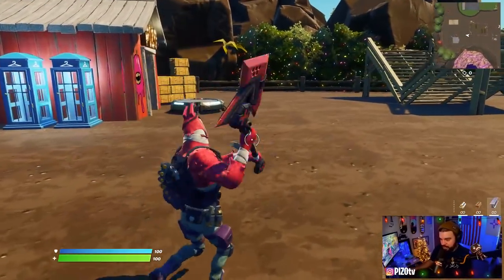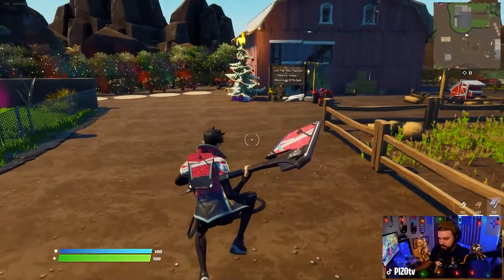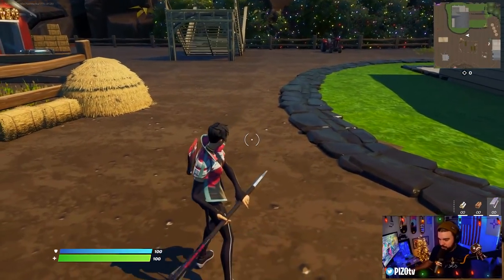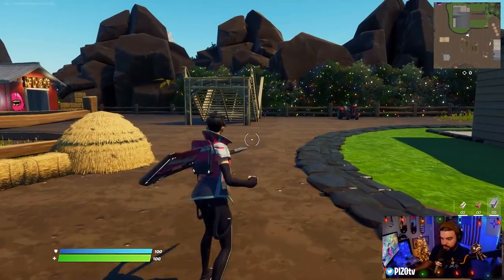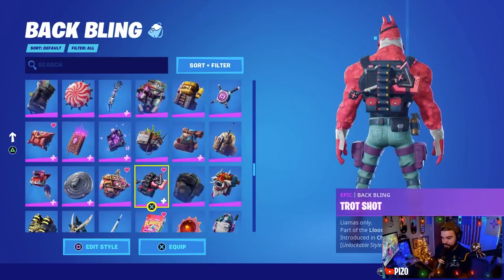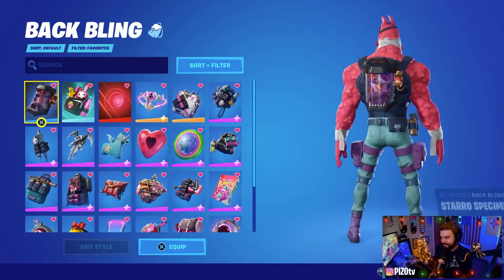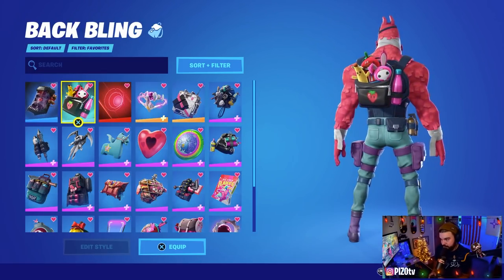We're going to show you the wrap and the starter style first, then we'll do combos. The wrap looks okay on a bigger scale — I like it more on the coat. The back bling looks great on the tool though, really cool. Combo time! I have quite a few back blings you can wear on Lieutenant John Llama's original style.